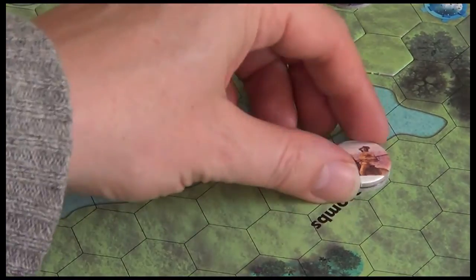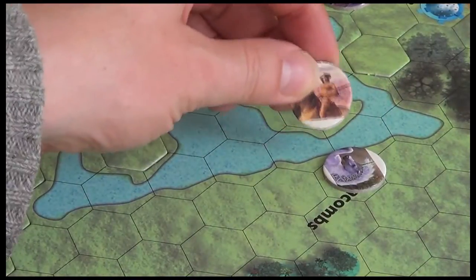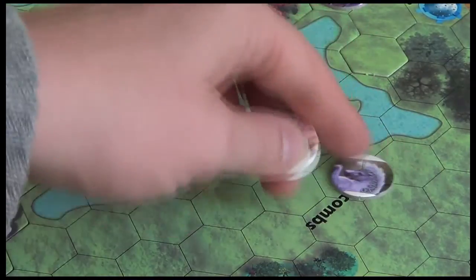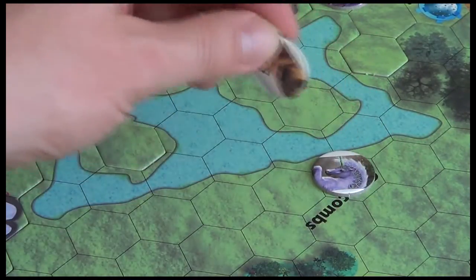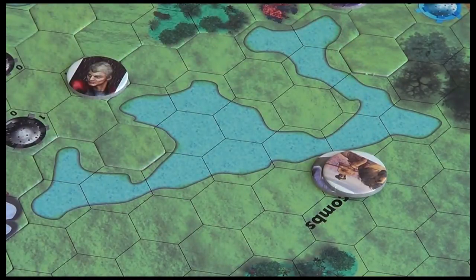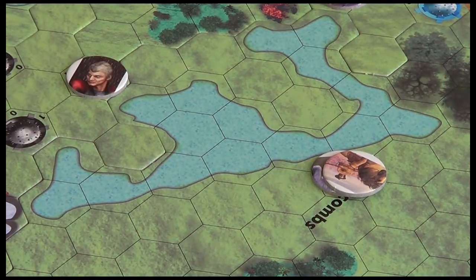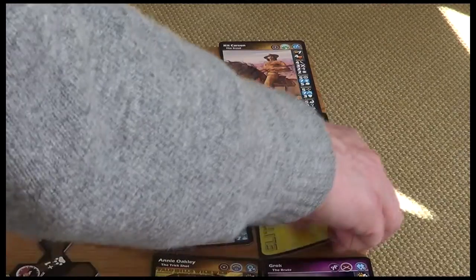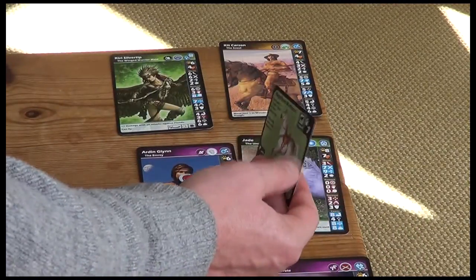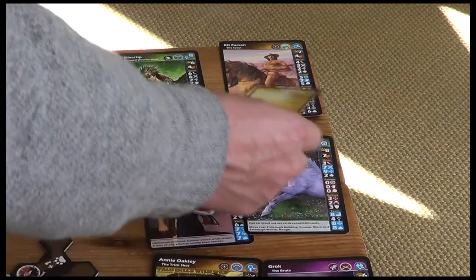We start with the free action phase. We've got Kit Carson and Jade the Unicorn — who I'm told reliably is a male. I keep calling him she. Jade, he the Unicorn, can during the free actions phase, if we've got two characters in the same space, trade items. So Jade is going to give his magnificent warhorse to Kit.